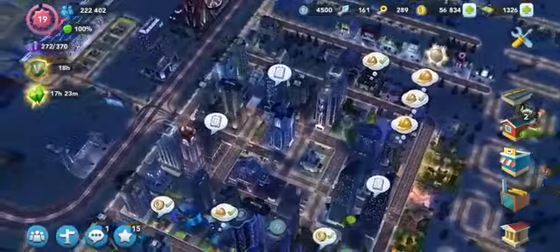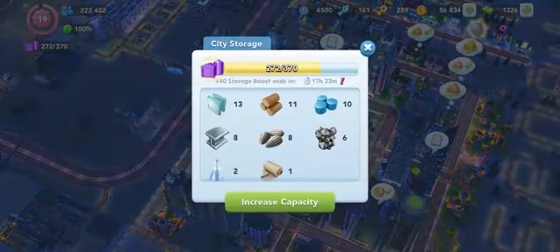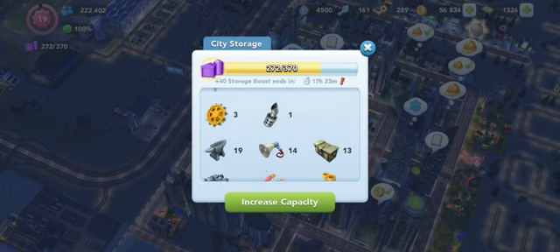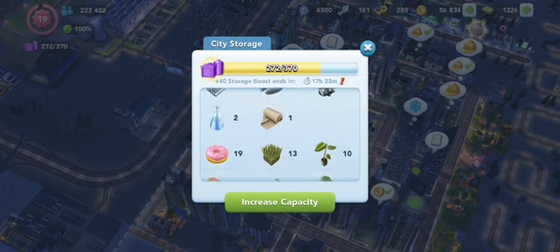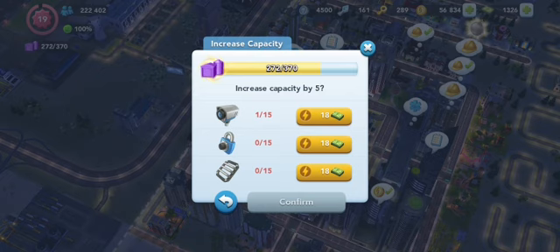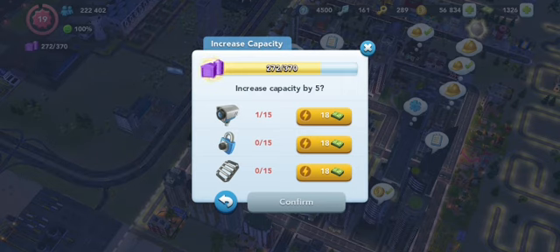That was the first tip — the layout. The second tip has to do with your storage. City storage is maybe sometimes even more important than Simelons, because the more city storage you have, the more you can do with the game. You can store many different things which will be useful and easy to use when you need them. My city storage right now is 330 plus 40 storage from the boost from the Season Pack. To increase capacity, I need to provide 15 units each of camera locks and bars, which is 45 in total. If you use SimCash buying 45 items, that's going to be around 800 SimCash — that's a lot.